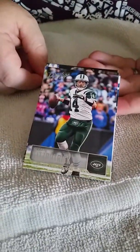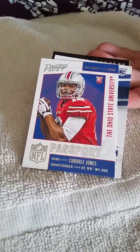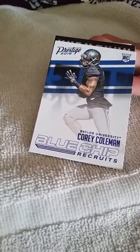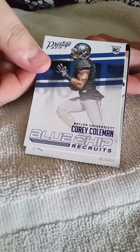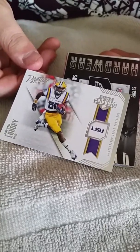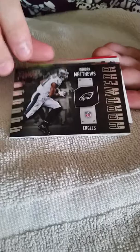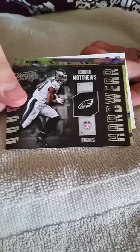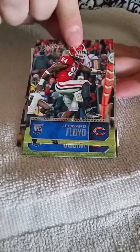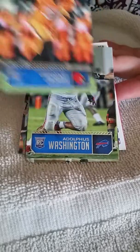We got Ryan Fitzpatrick. We got Willie Sneed. We got a rookie of Cardale Jones. We got a rookie of Corey Coleman — ooh, that's a good one. We got a rookie of Jarvis Landry. Hopefully he does great things like everybody expects. We got a Jordan Matthews hardware insert card. Oh, we got another rookie — Leonard Floyd. We got another rookie, Emanuel Ogba. We just continue with the rookies.